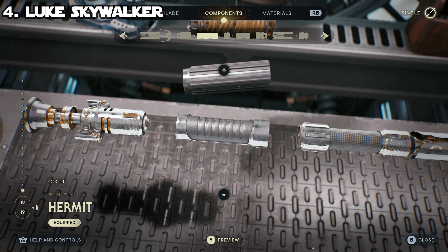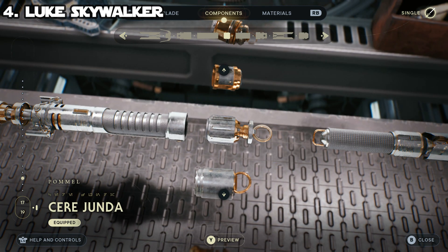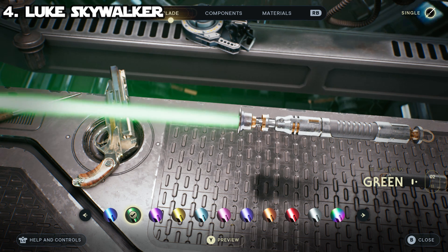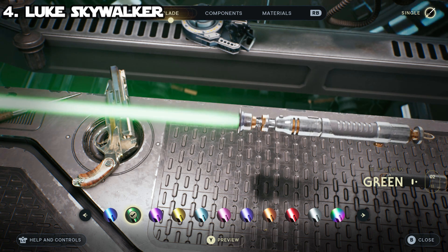For the grip, the Hermit grip comes relatively close — it's got a similar style to Luke's master lightsaber. For the pommel, that's where we run into the biggest issue because there just weren't any that really nailed it down. The Seer Junda one comes the closest. The extra extension on the bottom and the loop aren't perfect, but it does have the little fluted, striped pattern with the raised metal around it that is closer to what Luke's looks like.